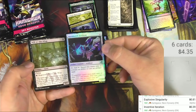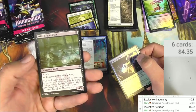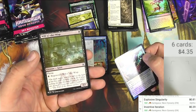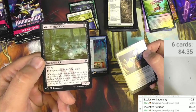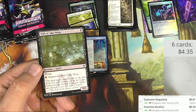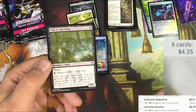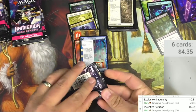Moving on — we got an artificer and a card from The List: Will-o'-the-Wisp. My point about The List as always: did this card really need to be reprinted? It's already a reprint. Come on.